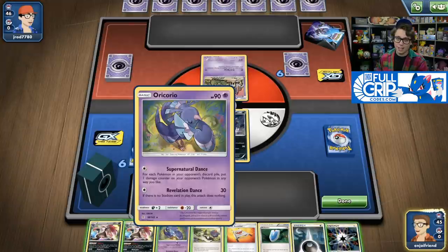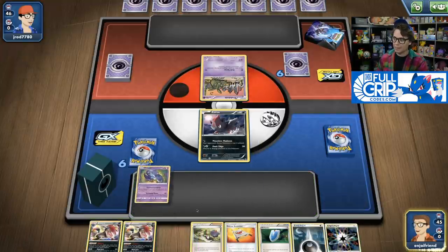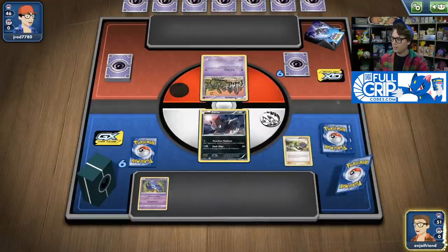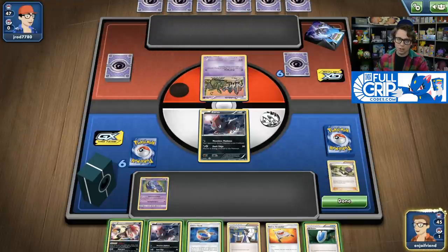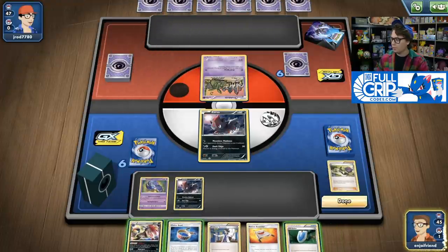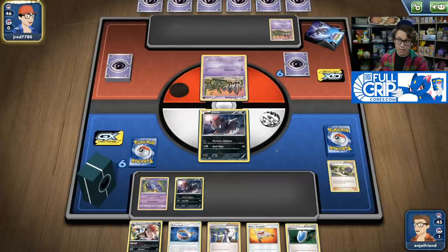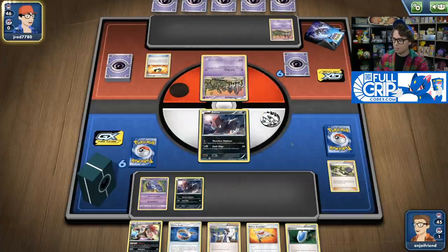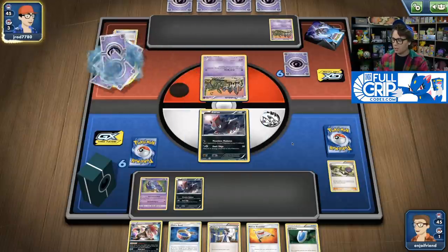In top 8, I'm facing Jonathan Rodriguez with his Drampa GX Garbodor deck featuring Espeon GX, and I am playing my Zorark Break Drampa GX deck. Jonathan's list plays a heavier Drampa count than my previous Espeon Garb opponent, so I have to be wary of placing item cards and tool cards in my discard pile, since Trash Lance does more damage the more items I have there.